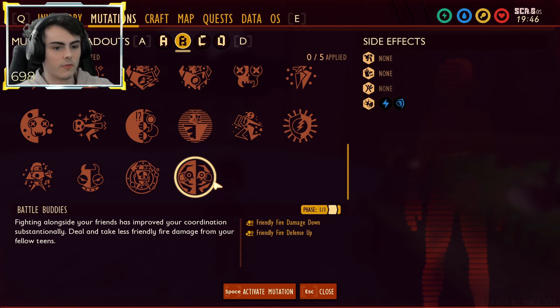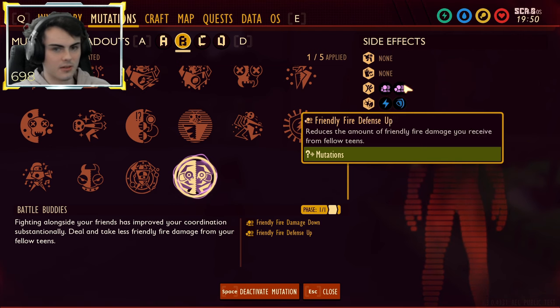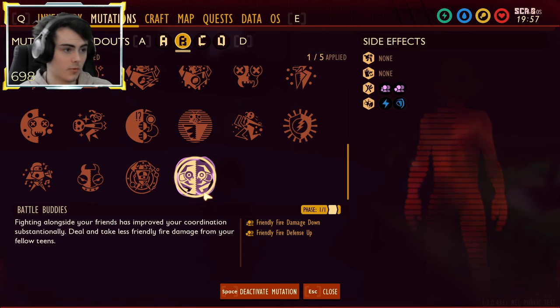Speaking of mutations, there is a new mutation called Battle Buddies, which is designed for multiplayer sessions. It makes you deal reduced damage to your friends and receive less damage if they hit you back. You get this by spending 3,000 raw science in the shop. I don't see a complete use for this — maybe for a creative game mode, but single player or even multiplayer, it's probably not the best.